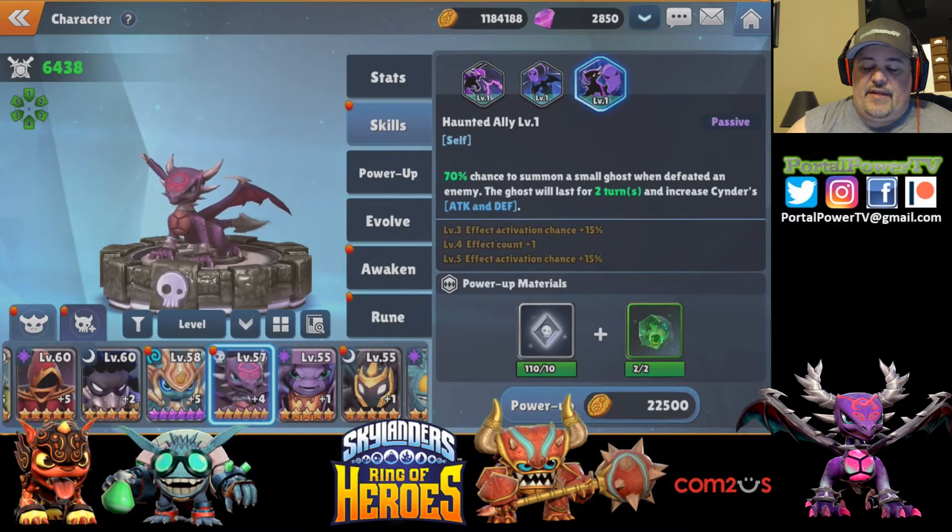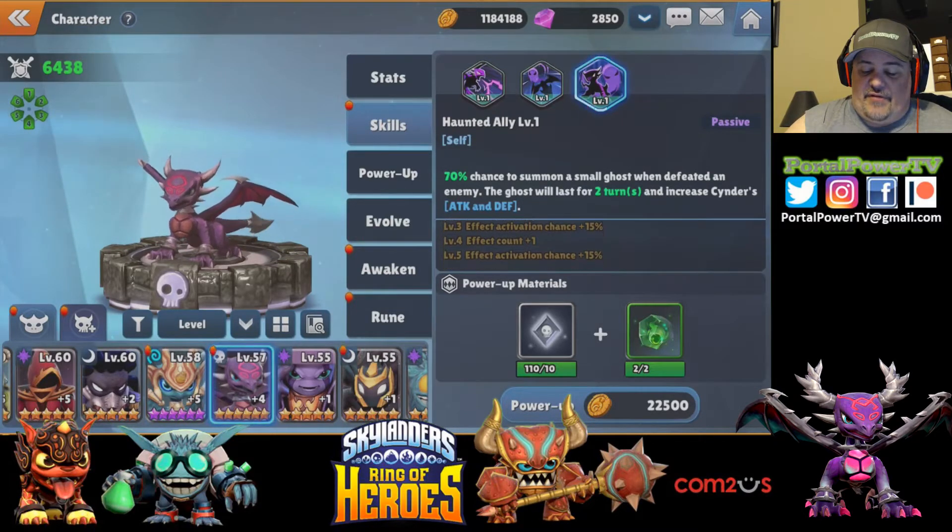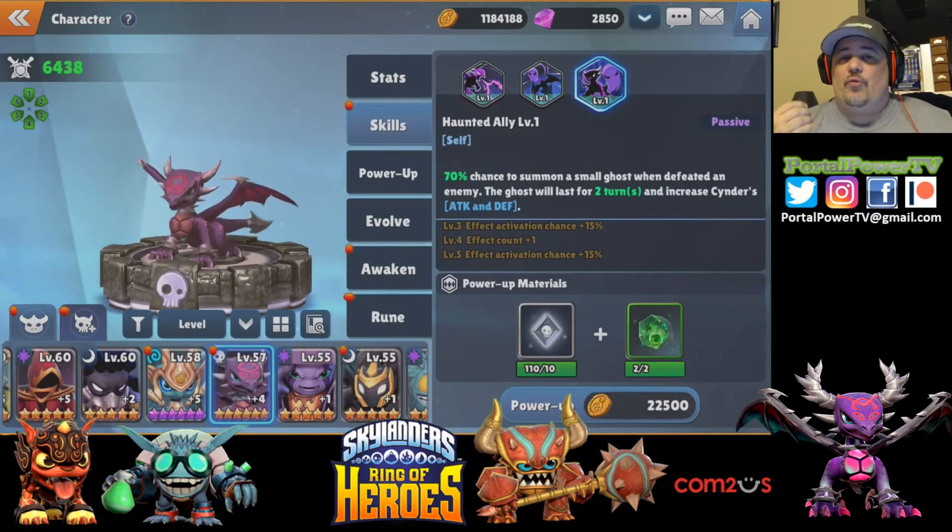The ghost will last for two turns and increase Cinder's attack and defense. It also has an activation bonus of an additional 30%, so it becomes 100% chance. I like skills that give you 100% — even though you've got to skill them up once, once you get it there you know you're going to get it every single time, so that's important to have.